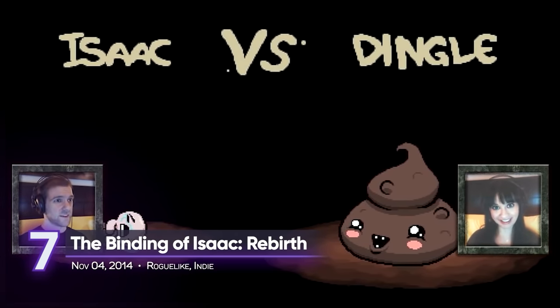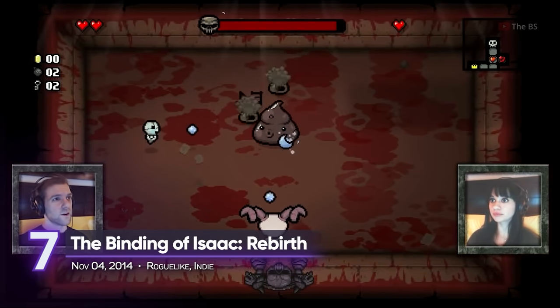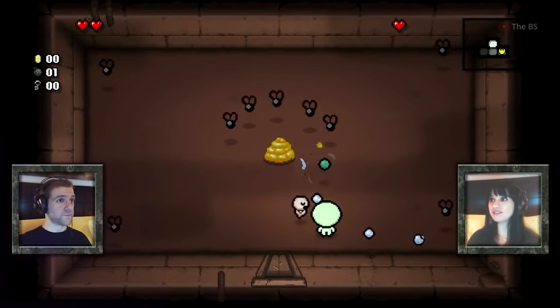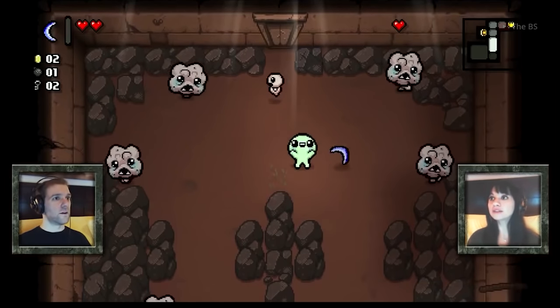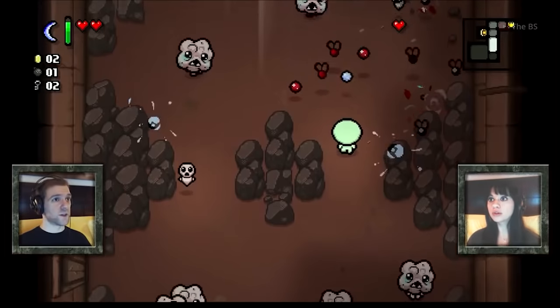7. The Binding of Isaac: Rebirth. Excluding the Afterbirth DLC where you can play up to three players, the vanilla version of Rebirth can only let you play with one other player in local co-op. The premise remains the same — you explore this demented dungeon and use tears as bullets. Also, you share the same health bar and items. So good luck! A playscore of 8.72.